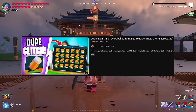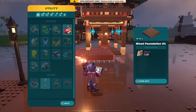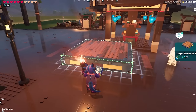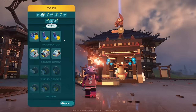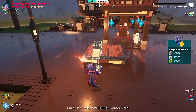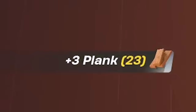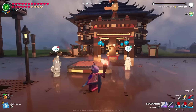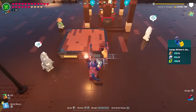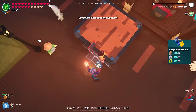CraftyPlaysLegoFortnite uploaded the craziest duplication glitch I've ever seen in this game, and I've got to try it out for myself. Full credit goes to him for the tutorial — he makes great glitch videos, so go check his out in the description. In my video yesterday, I talked about a driver's seat duplication glitch where you put a driver's seat down and break it to get double the resources back. That method still works, but this one is that one times a million. You can do this and probably never have to farm for granite ever again.